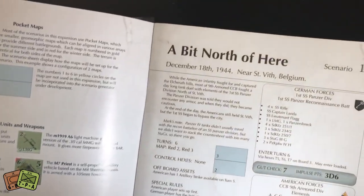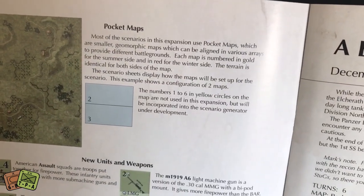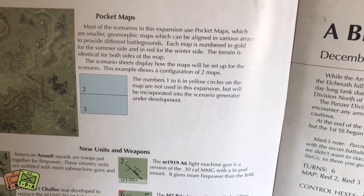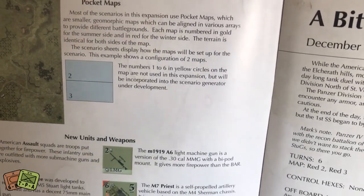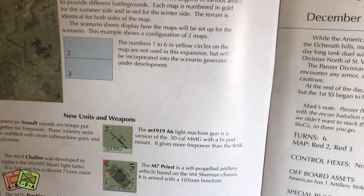Here's a look at those scenarios. If you're familiar with the system, you're going to readily recognize how those are set up. This uses pocket maps - we're going to show you what those maps are in just a second. You can see that sometimes they'll need two maps, and they'll actually tell you in the setup how to configure those.